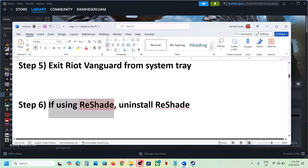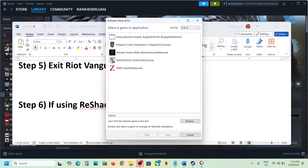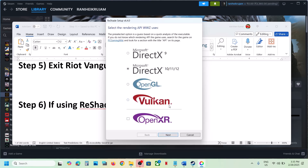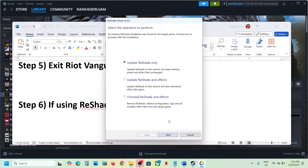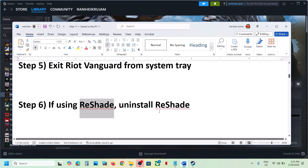If you are using ReShade, uninstall it — this has also worked for many players. Open ReShade, select the game (for example Monster Hunter Wilds), click Next, Next, then Uninstall and Effects, click Next, then Finish. Once that is done, launch the game again and check.